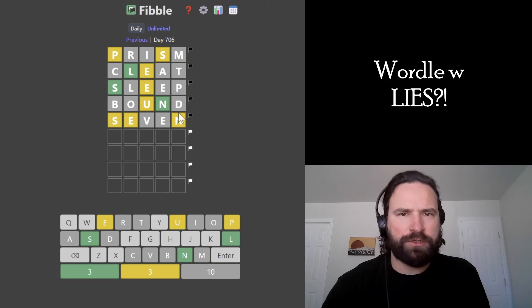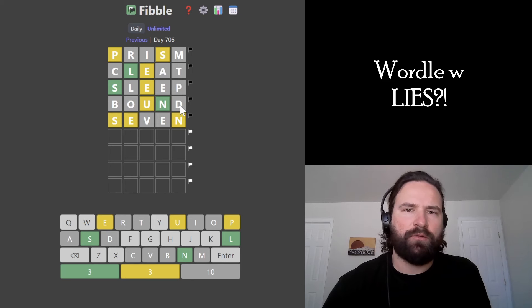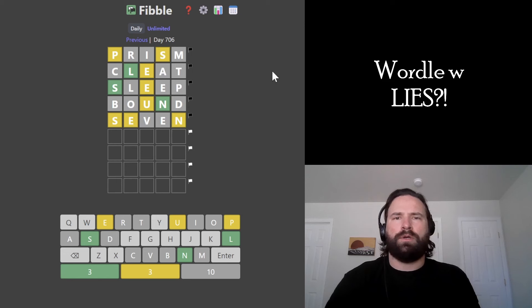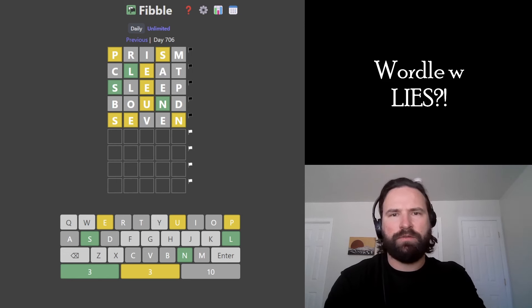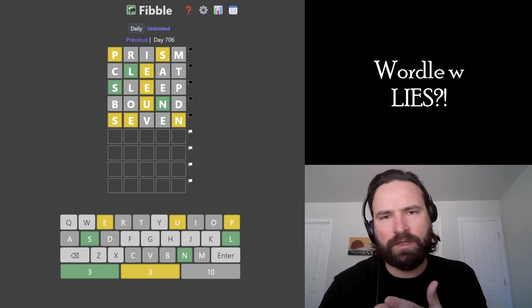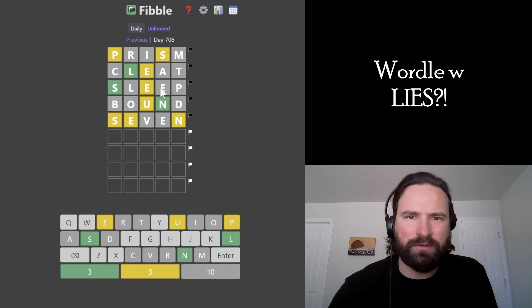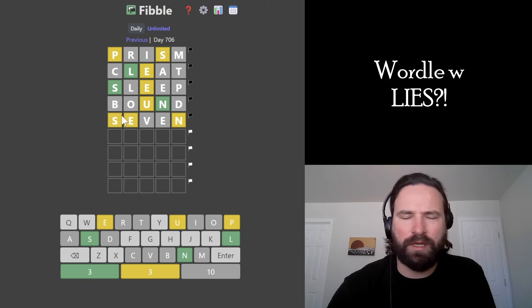I feel like this word should end with E, but we need an S in the word. I really want to make it end in E, but I just don't see how it works. I'm having a hard time with this one. I'm going to go DUNES, I think. I really want to get the E to the end — I feel like E has to go to the end — but I need a vowel and there has to be an S in the word. It really doesn't seem like there are two E's. There can't be two E's because S lied one of these times, so there can't be two E's.